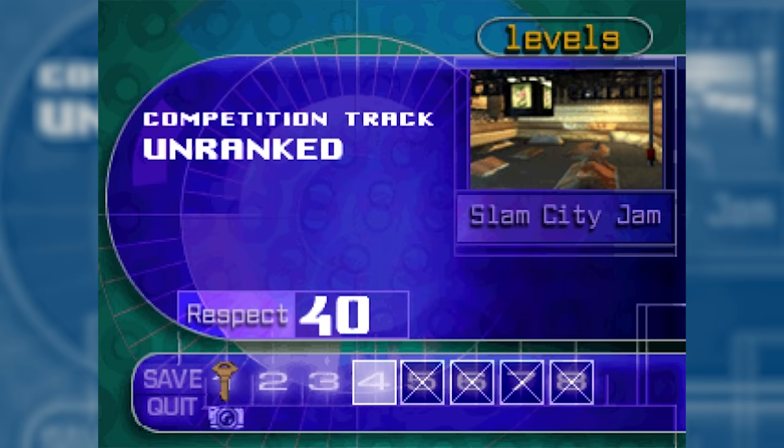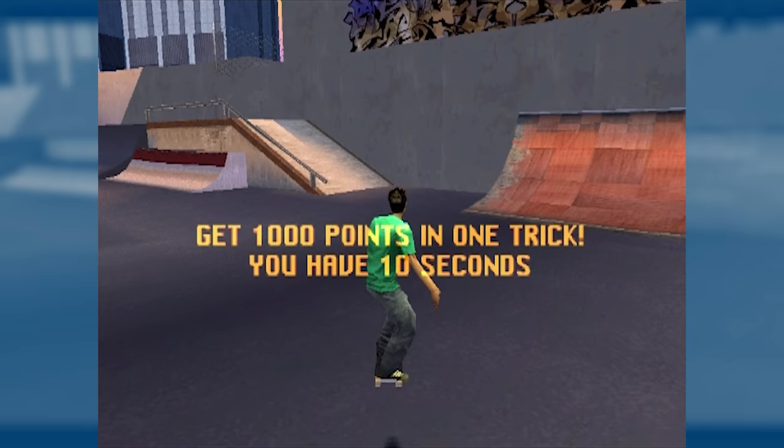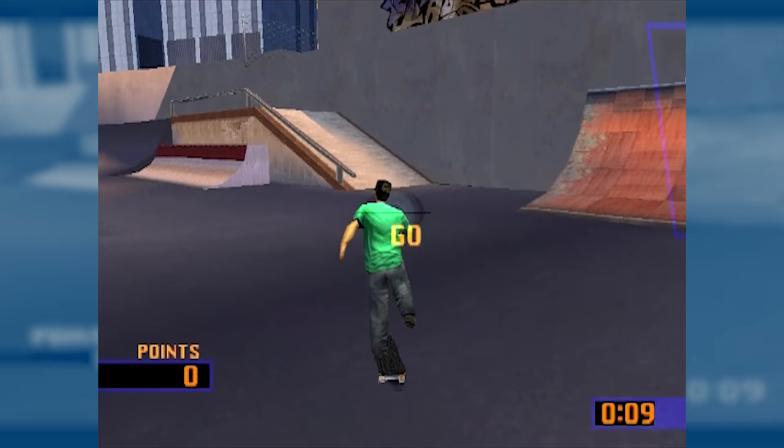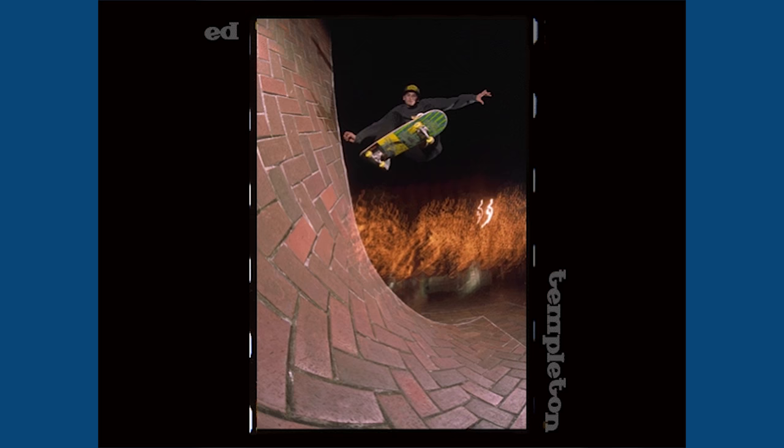I can either go to one of the other levels or do this photo shoot. When you max out a level, you get this photo shoot option where you basically have to get a high score at a certain spot, which is a good way to mix it up. 1,000 points in one trick — really easy, first level. But it unlocks an actual photo of your pro, from ads and all. So that's pretty cool.